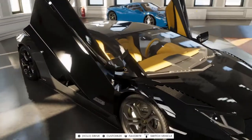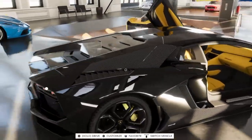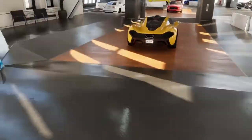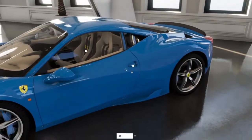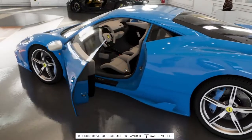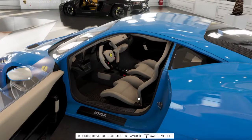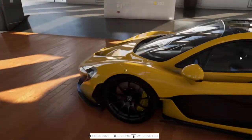Oh my god, look how nice that looks though — black and yellow, black and yellow. And then you got my beautiful blue Ferrari over here, looking beautiful. Let me open up the door so you guys see this properly. Boom — clean interior right there.